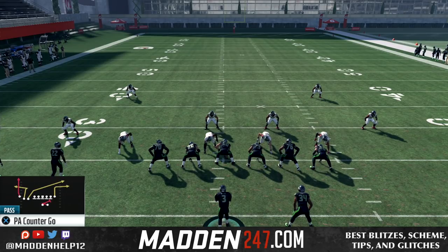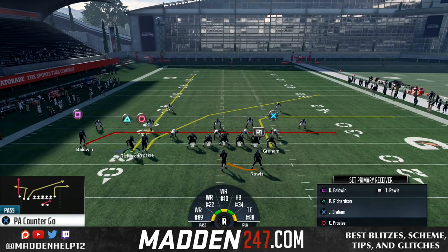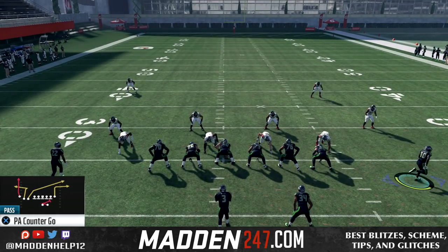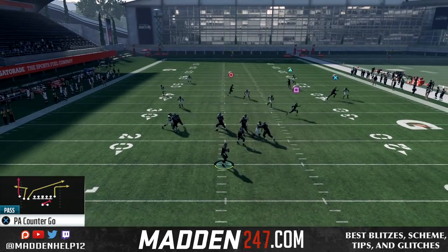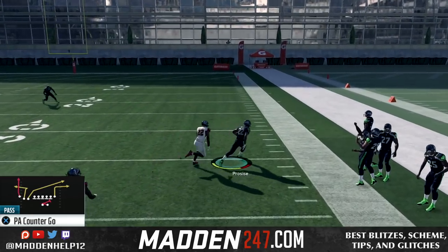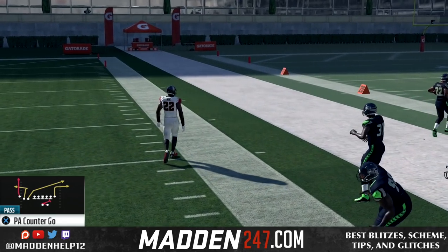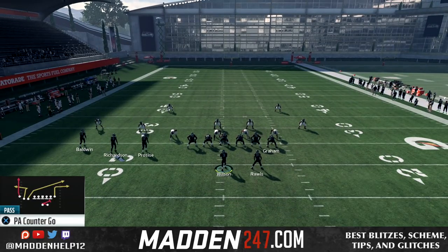We're in the Gun Trips Tight End and the play is PA Counter Go. You want to have your worst route runner in the inside slot. What you want to do is drag the far left receiver and streak the inside slot, motion him over, and before he sets you want to hike the ball. You'll see we're going to get this crossing route coming wide open against every type of zone coverage.